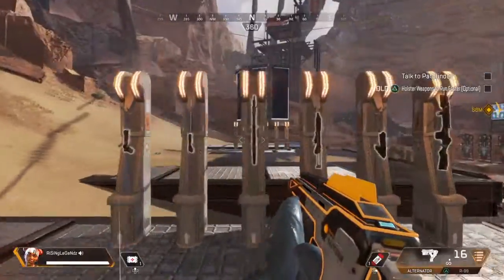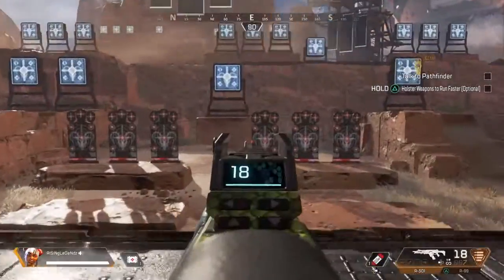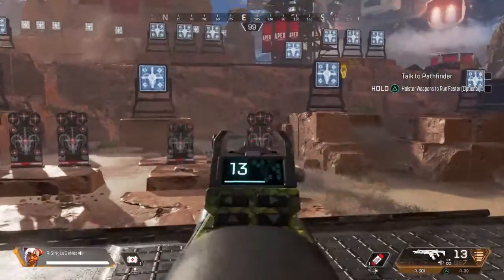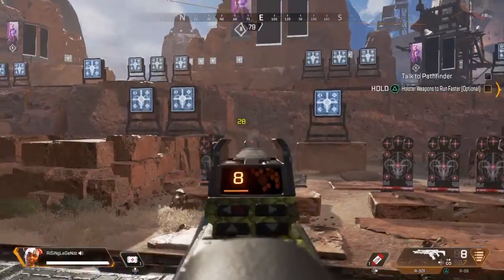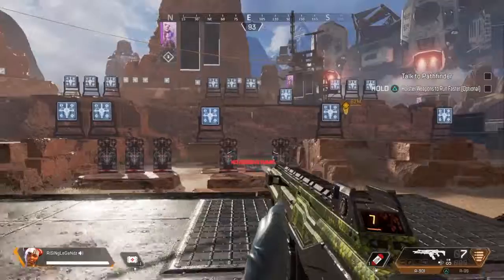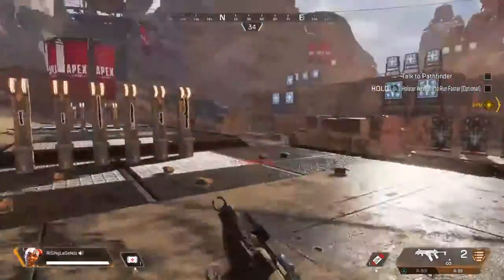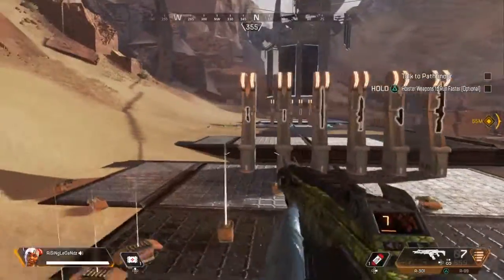We've got the R-99 and the R-301. We'll start with the R-301, which might be my favorite SMG. It does one more damage than the Alternator — 14 damage — and has a solid fire rate. Now the R-99 does 12 damage but has a crazy fire rate. Really do like that fire rate.